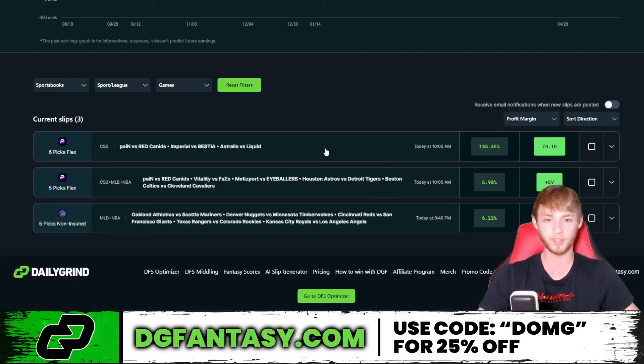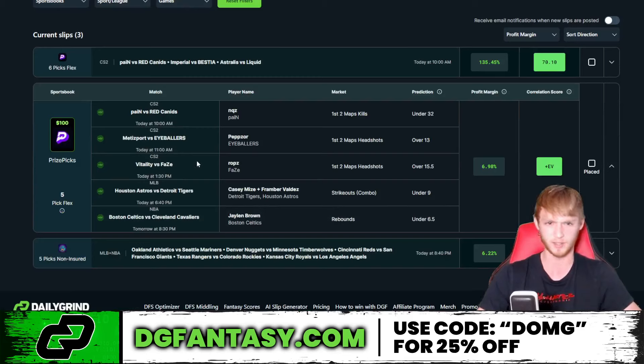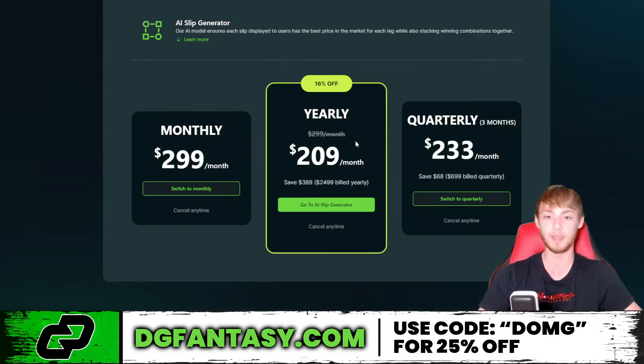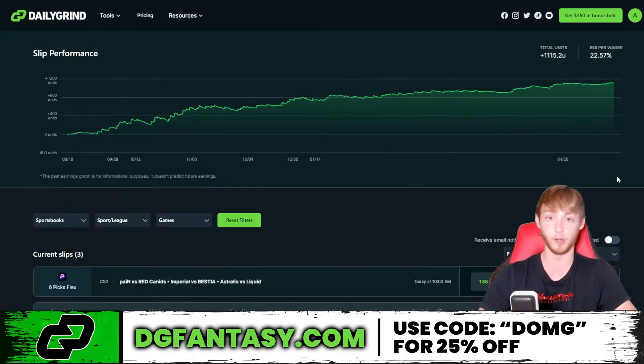Looking at a five-pick flex example on Prize Picks, it contains some CS:GO and MLB plays — including the combo under for Valdez and Casey Mize strikeouts, plus Jaylen Brown under 6.5 rebounds. The profit margin on this entry is 6.98 — it's plus-EV. Use the link in my description, click on AI Slip Generator, scroll down for pricing options, and use promo code DMG for 25% off. It's on the pricier side but the results are very good.